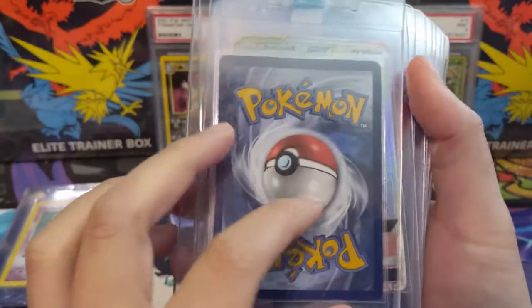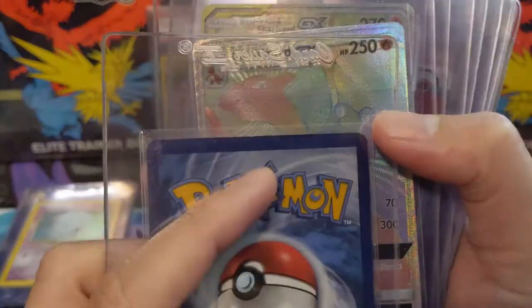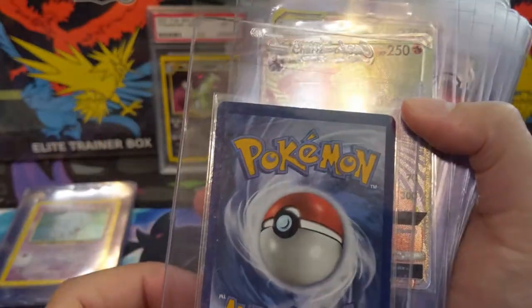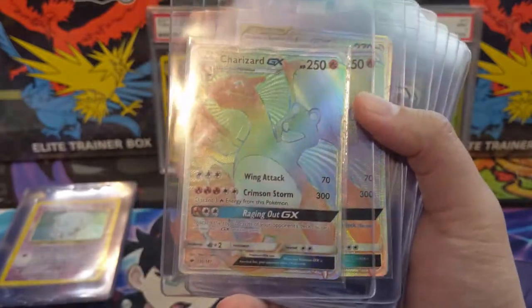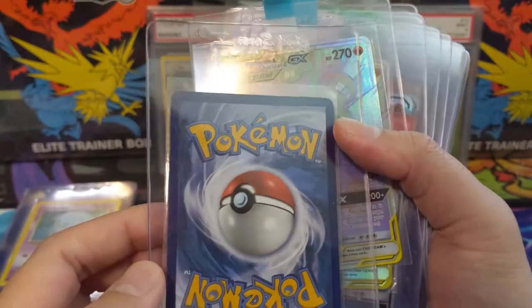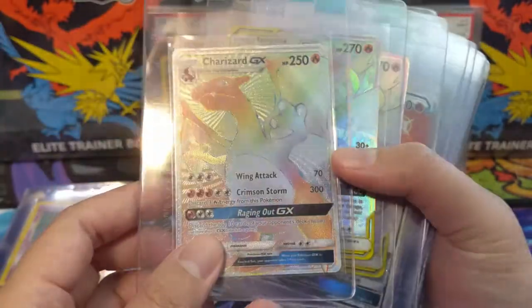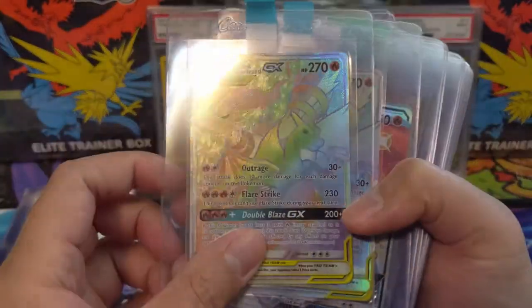Burning Shadows Charizard — let me see, this might actually be the one I pulled pack-fresh, and it's most likely going to be a PSA 7. Pretty disappointed. The most recent print run of Burning Shadows had terrible card quality. This other one's pretty bad as well — two Burning Shadows Charizards, definitely not going to get a nine or even an eight, probably a seven.